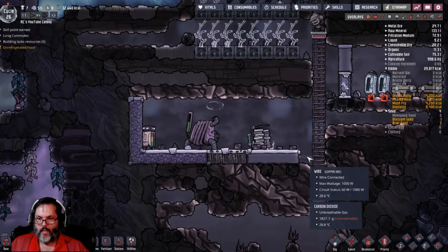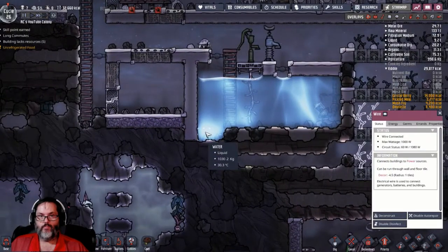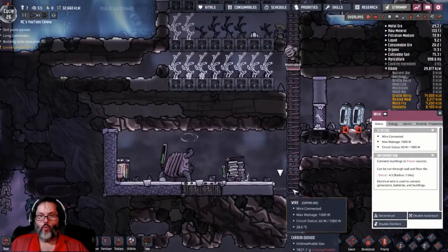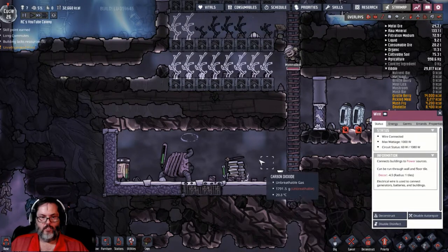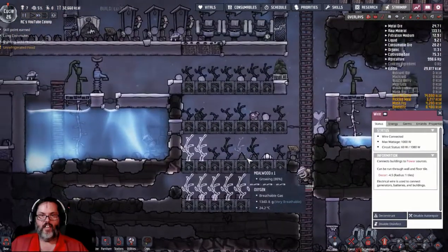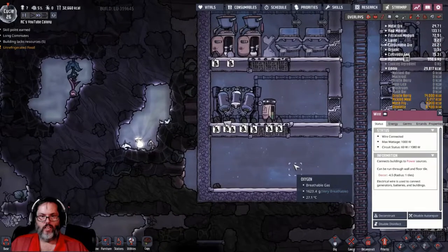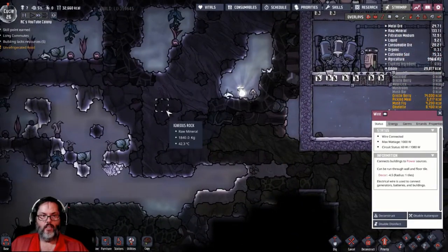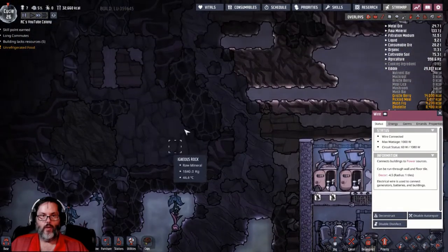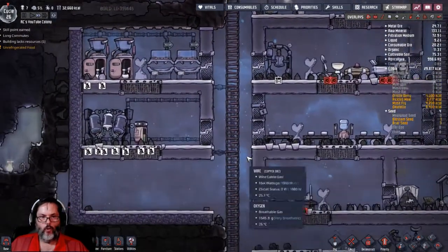We're up to 1080 on this circuit, which means we've overloaded this wire. The wire can start to deteriorate, so we need to look at getting a second generator set up. We could come over into a hot area and possibly put one over there.